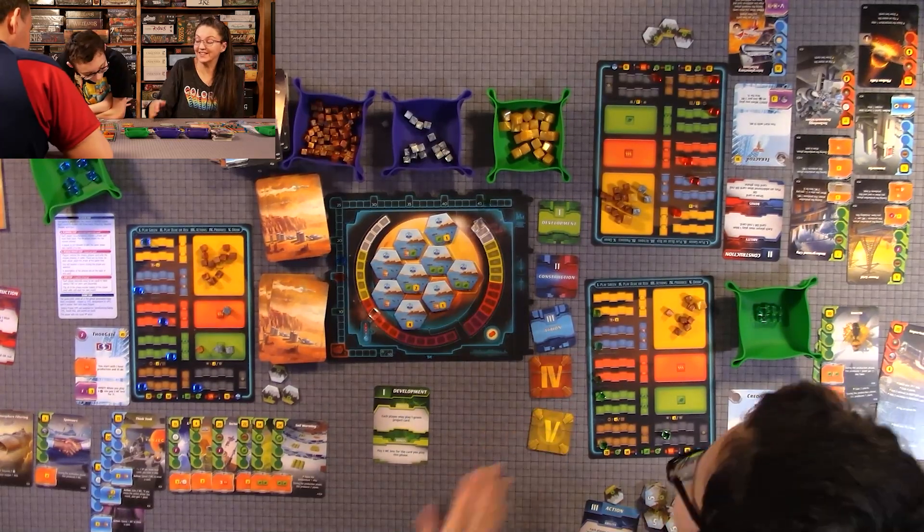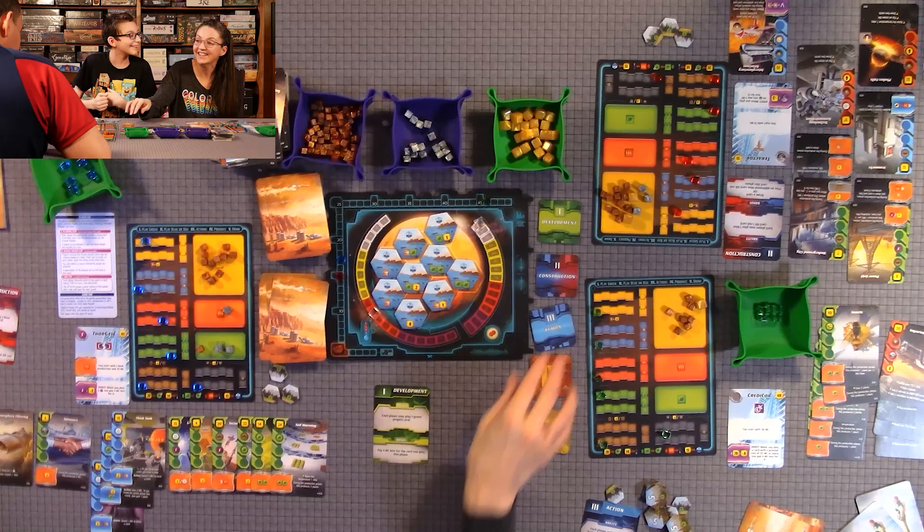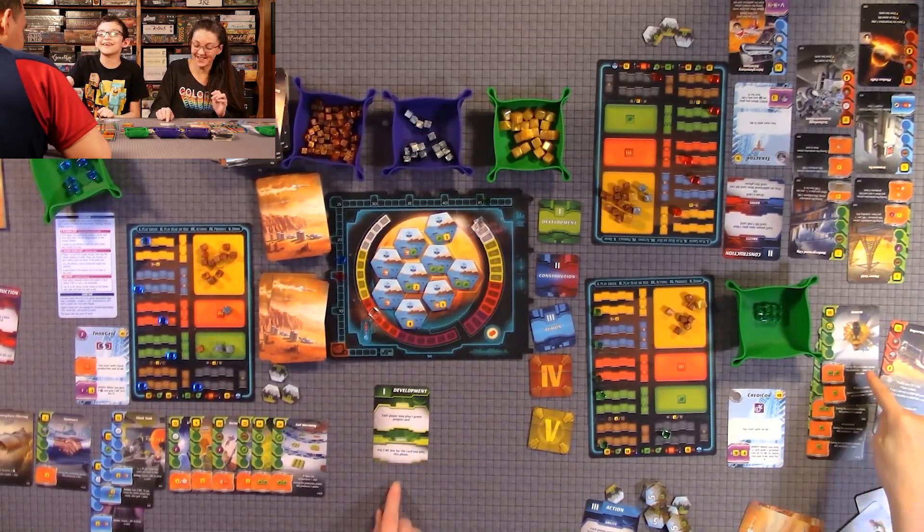So Quentin can continue buying forest tokens even after oxygen is maxed — he just doesn't get TR for it. That card is really unbalanced — it's S-tier overpowered. He's basically won the game.